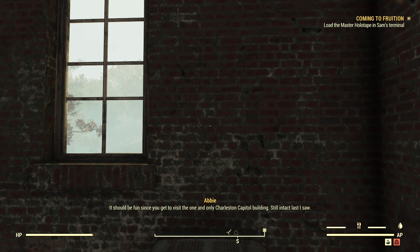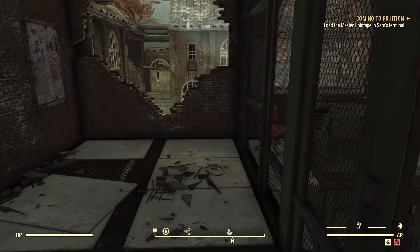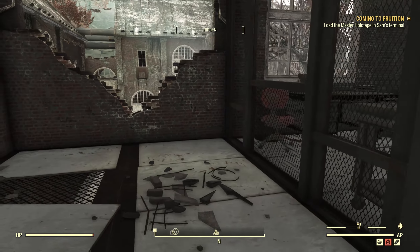It should be fun, since you get to visit the one and only Charleston Capitol building — still intact, last I saw. Then find the nearest relay tower and upload all that hard-earned data. Piece of cake, right? Right. Piece of cake.